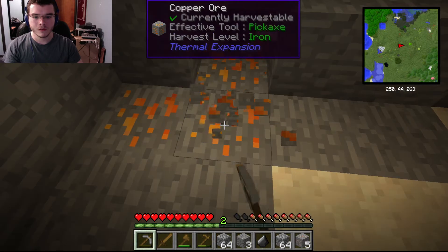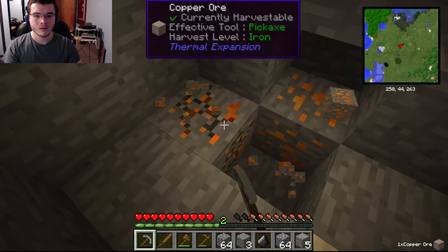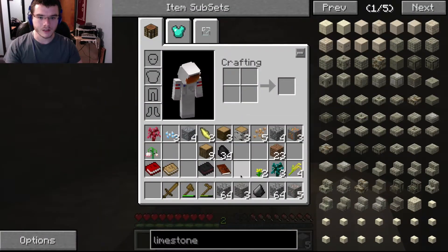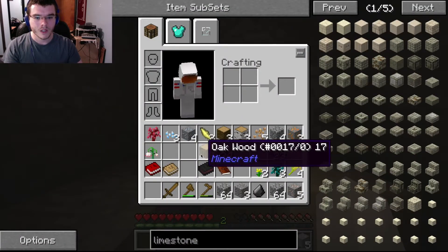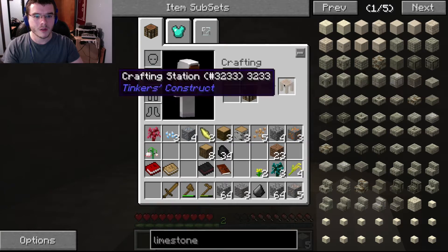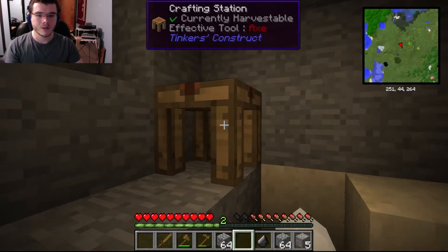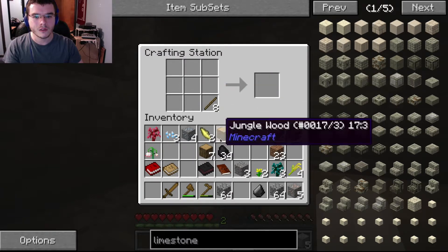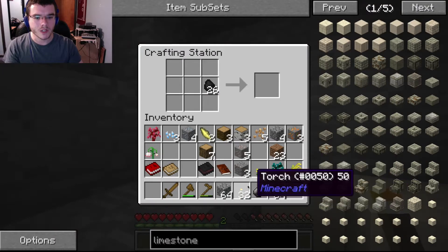I'm gonna get this copper. The digital miner is like the greatest thing — it's basically an automated mining solution and it is amazing. You pair that with a tesseract. The tesseract is used for energy transfer and item transfer, and I think there's one other thing you can transfer. I can't think of it off the top of my head, but it is so cool. I have one set up in my other world, so I'm gonna work towards that.